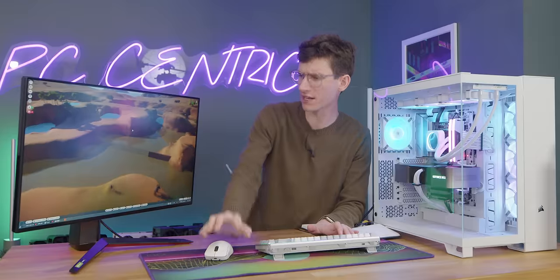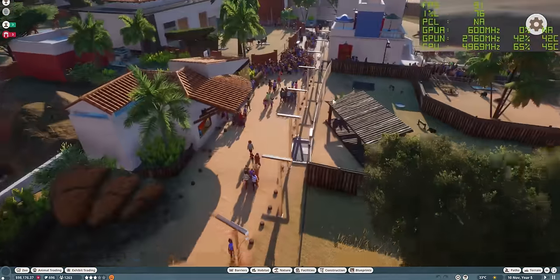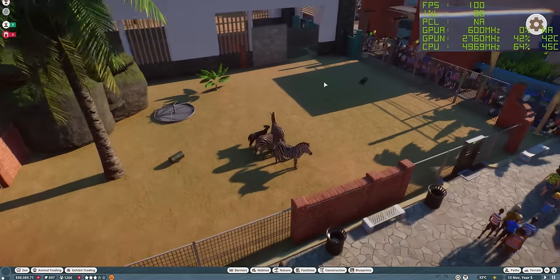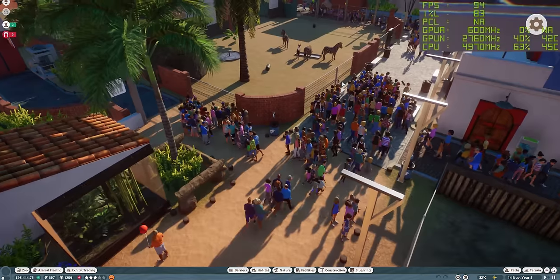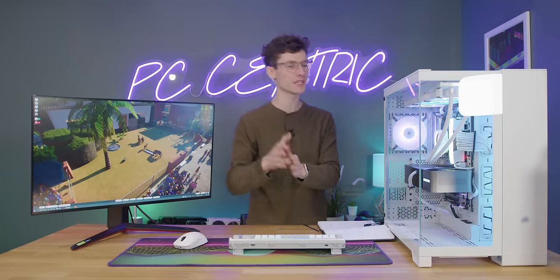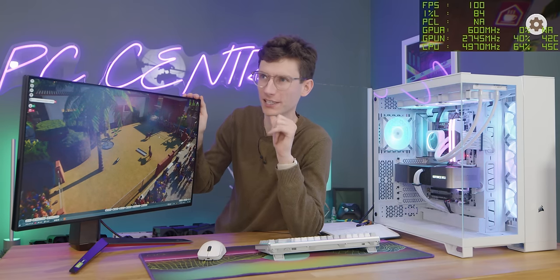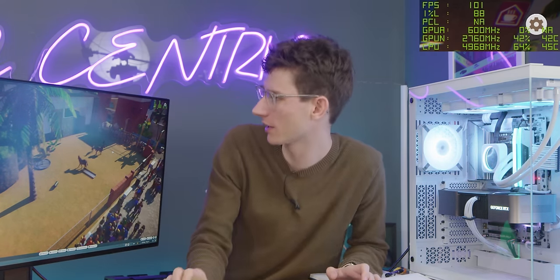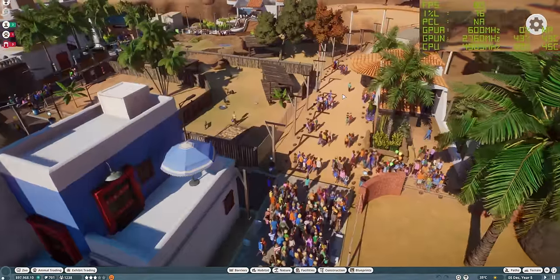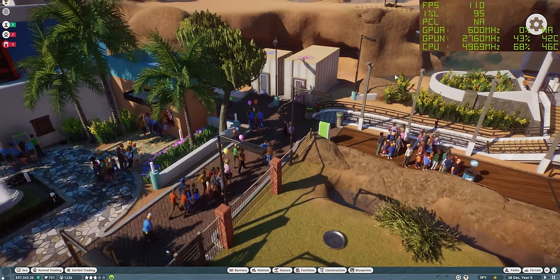From one high-octane action-adventure game to another — this is Planet Zoo. It's a really good one to test for CPU bottlenecks because it's incredibly CPU dependent. There's loads of people and physics happening, a lot of calculations for the CPU. Ultra settings at 1440p, no ray tracing here, and we're seeing very similar results. Interestingly, it's still not using all of the CPU. Planet Zoo is weird — probably an optimization thing. We're using 63% of our CPU, so under three cores technically. And GPU utilization is also just as low, if not lower, around 38 to 43%.